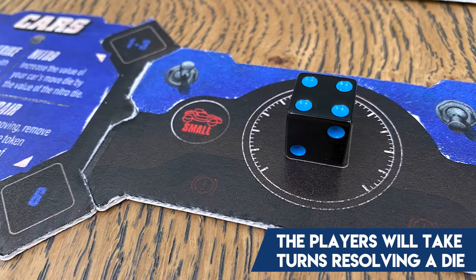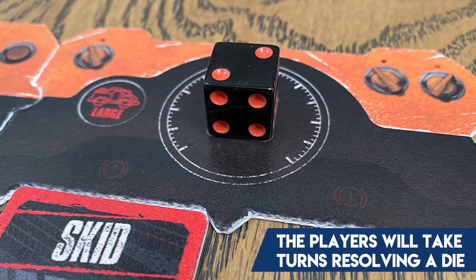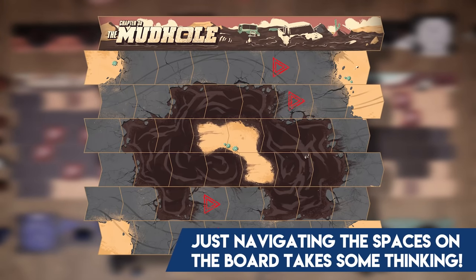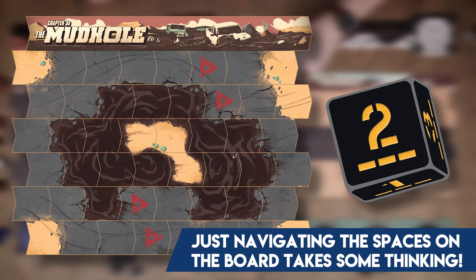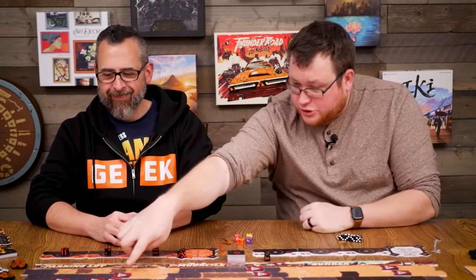That's one significant difference from the original game—in this one everyone rolls their dice and then players take turns one die at a time, going around the table until all three dice and the command board die are used. Positioning is also key: you're seeing road spaces, mud spaces, and dirt spaces on the board. There's a bonus die called the road die that lets you move farther if you stay on the road the entire time, which is hard to do while avoiding hazards and other cars.